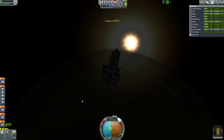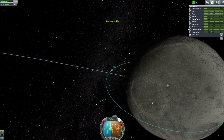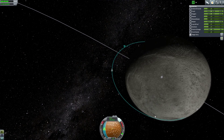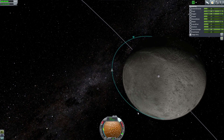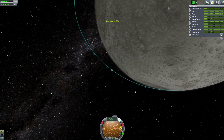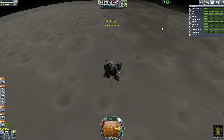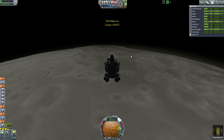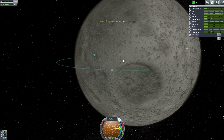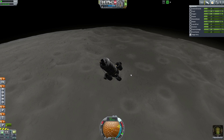I think this is gonna work. Let's get much closer to the moon itself and then we'll start making our maneuver once we're about right here. We're at 16,000 and we can see the crater right underneath us - this is the top of the crater.